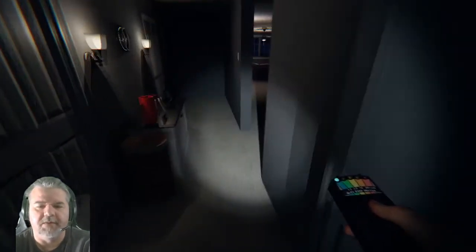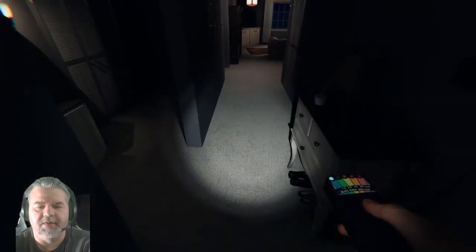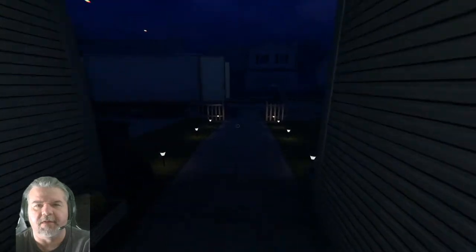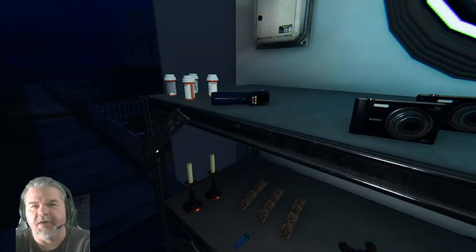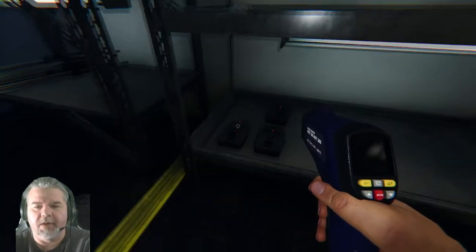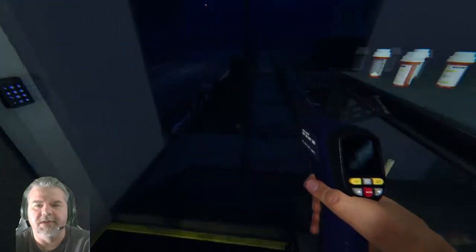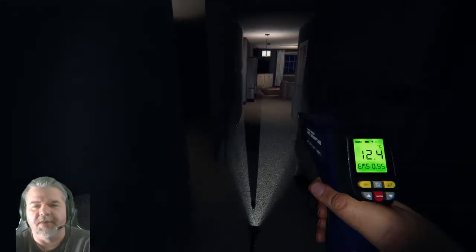Unfortunately, all the closets are blocked so there's not really a good hiding spot. Now we want to free up our hands — we drop everything including the strong flashlight since we have the lights on and it's a small map. Now that the room is heated up, grab your thermometer, a motion sensor, and a fingerprint UV light. If the ghost touches something and you get fingerprints, you also get money if you take a picture of the fingerprints.